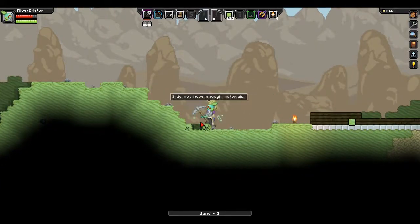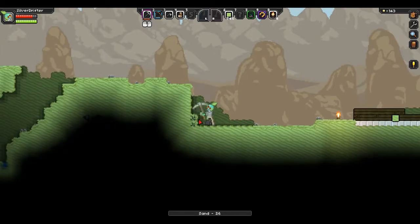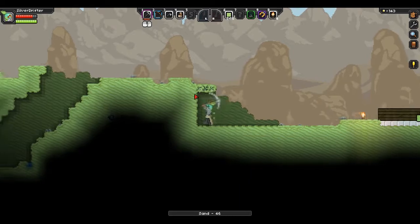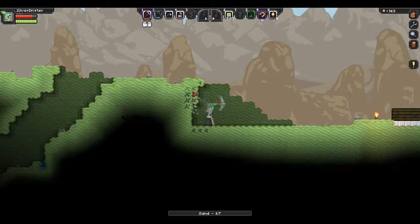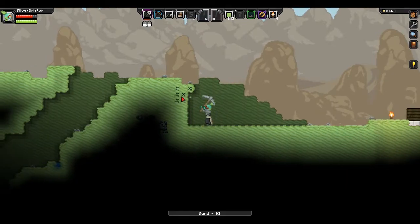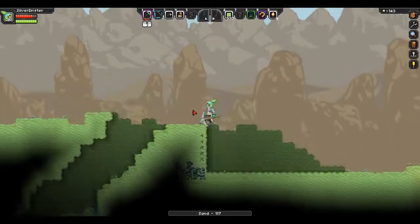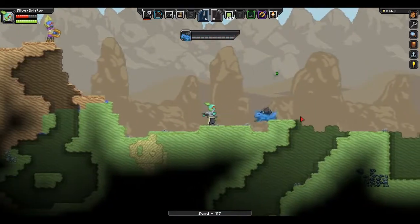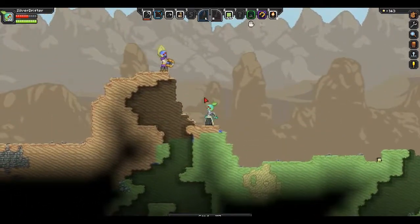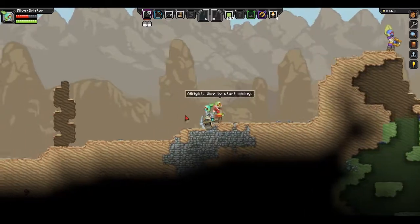He doesn't have enough materials. I think it's because I don't have enough material — like total blocks in the stockpile — so he just can't do it. I found more coal. I'm just going to go get some more materials. Let's go get some more trees. Go mine.